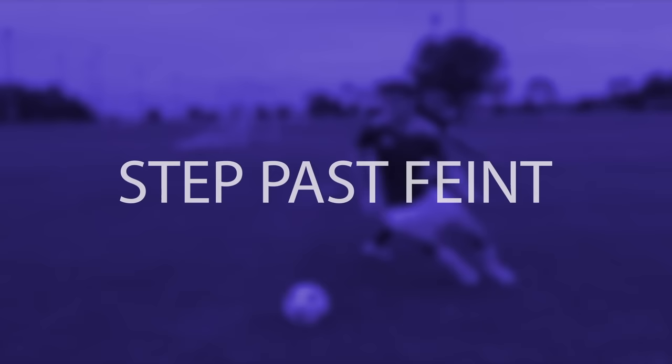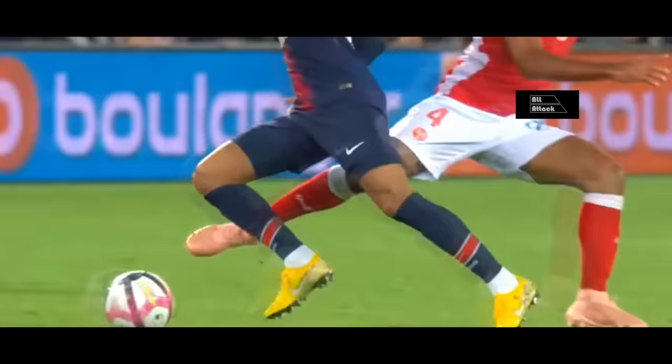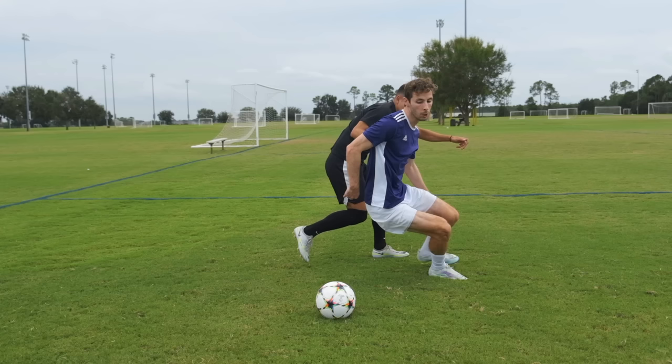The Step Pass Feint. When a defender is tight on your back or shoulder, run up to the ball and step all the way past it so that both legs run past the ball. Then turn and go the other way.